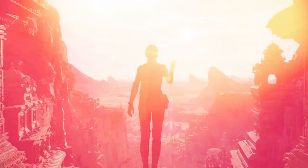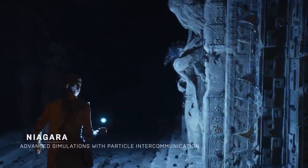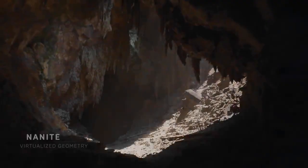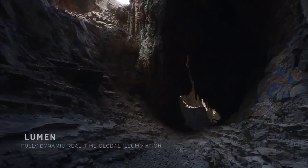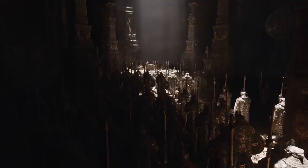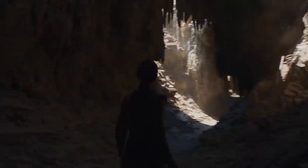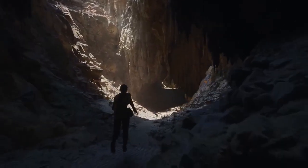Adding to their already impressive feature set — such as Chaos Physics and Destruction, Lumen, Niagara VFX, Convolution Reverb, and Ambisonics Rendering — Nanite is a virtualized micro-polygon geometry system that frees artists to create as much geometric detail as the eye can see, while Lumen is a fully dynamic global illumination solution that immediately reacts to scene and light changes. Although their demo showed features not available on current-gen consoles, the new engine will be forward compatible with UE4, so developers can already start working on next-gen projects before the engine is released.